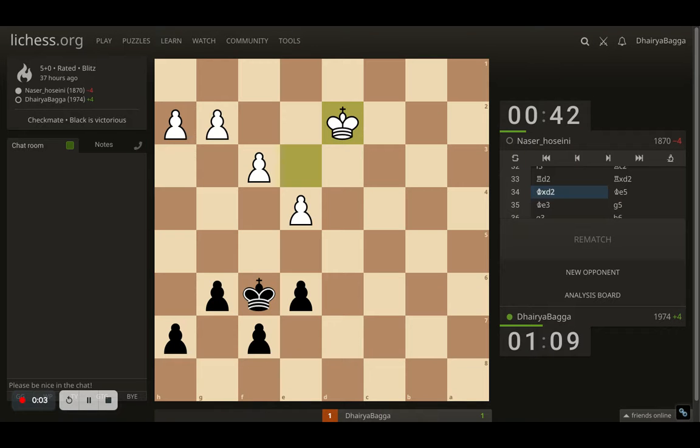This chess endgame position is something many of us would have come across and don't know how to proceed. If you stay with me till the end, I'll tell you how to draw this, if not win, because equal pawns is generally a draw if both sides play perfectly. My agenda for this video is to make sure you never lose in such situations, and if the opponent blunders, you get a chance to win as well.